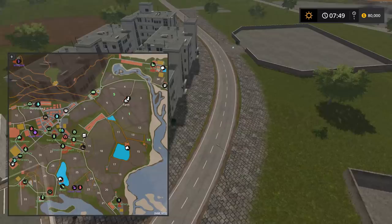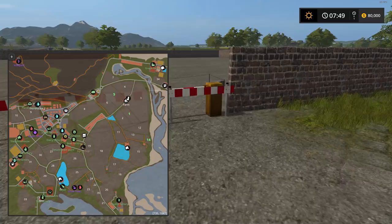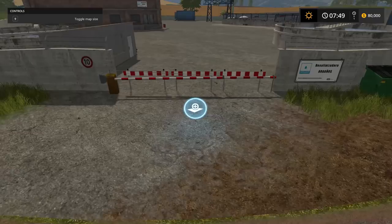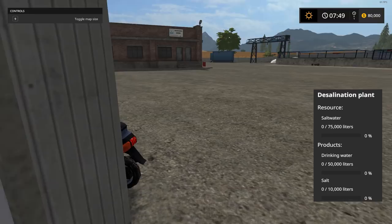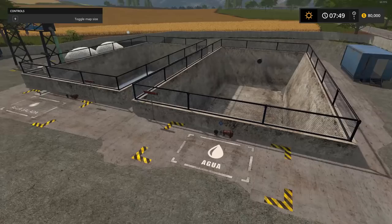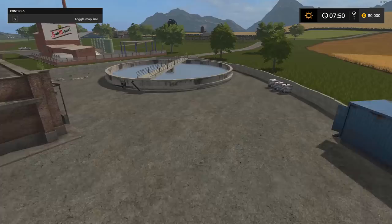You can buy empty lots to place placeables — $5,000 each, very nice. Here's the desalination plant — you bring salt water and you get drinking water and salt back. You'll have to purchase this as well. It separates the salt from the water and you can use both products. Very cool concept.